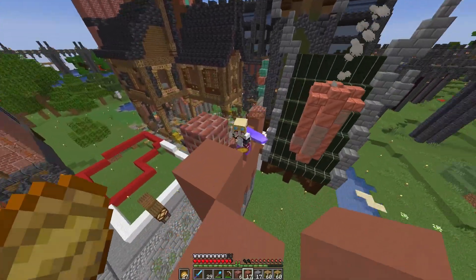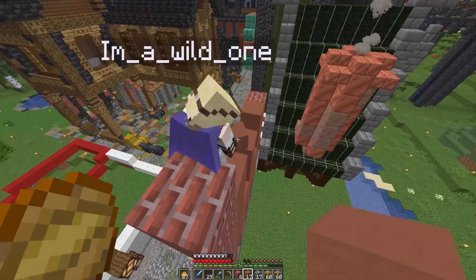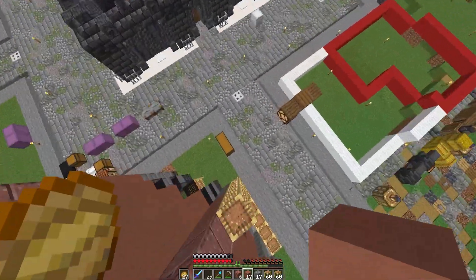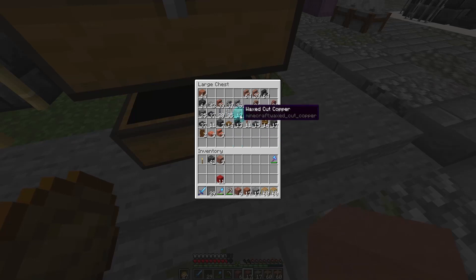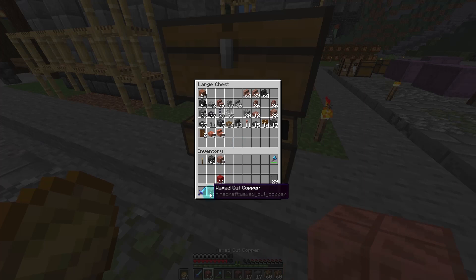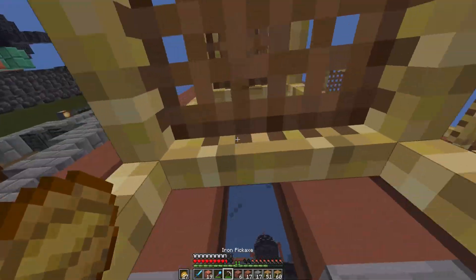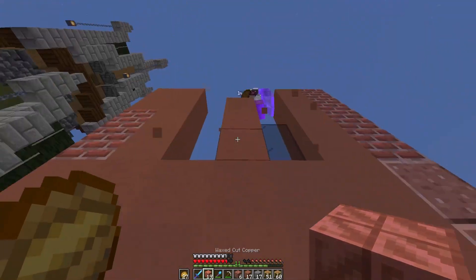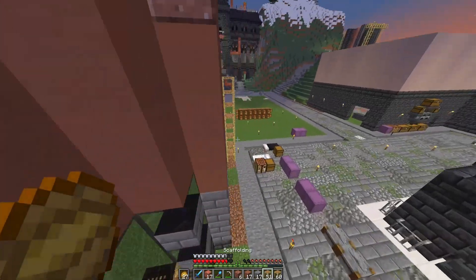We need some copper for the windows. It's waxed cut copper — I'm coming up. I think you only have it over two of your windows? Yeah, just over the two middle ones.